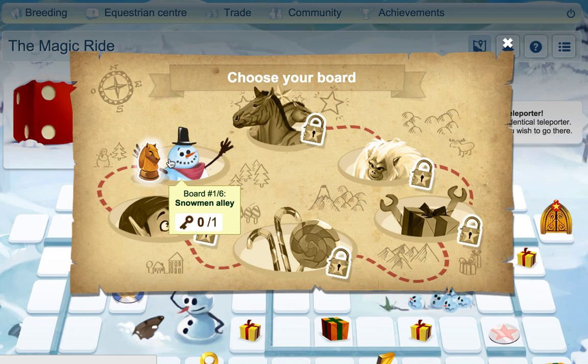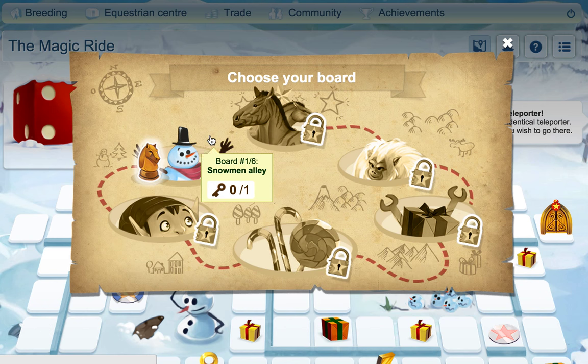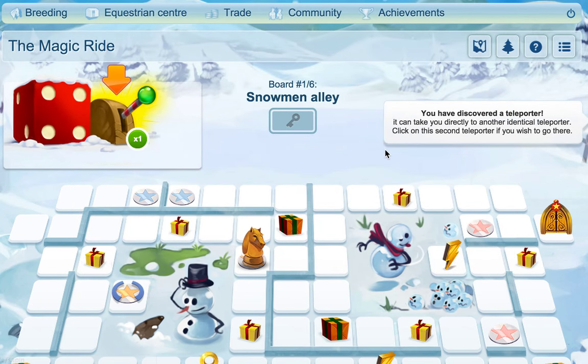On each one of these boards you have to collect keys. You have to collect a key to open a door to get to the next one, kind of thing, until you get to the very end to get the Divine.